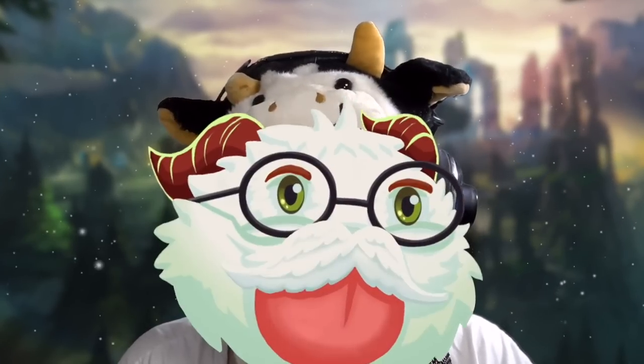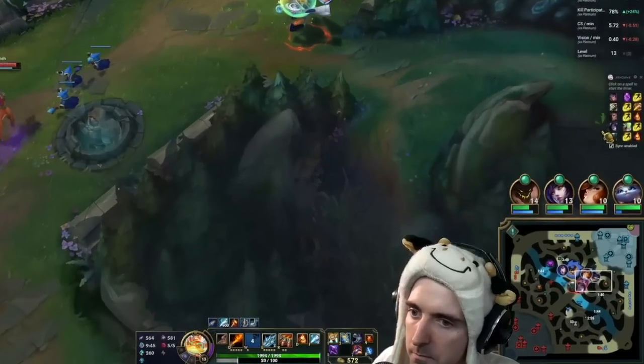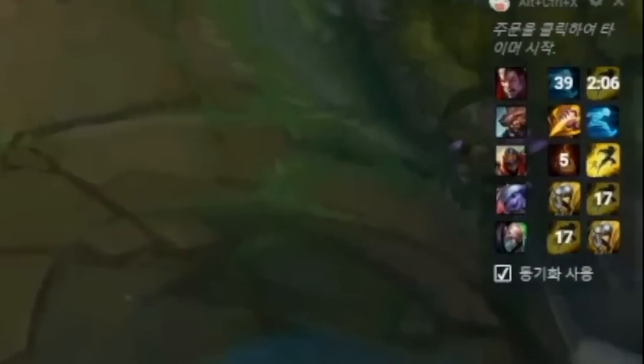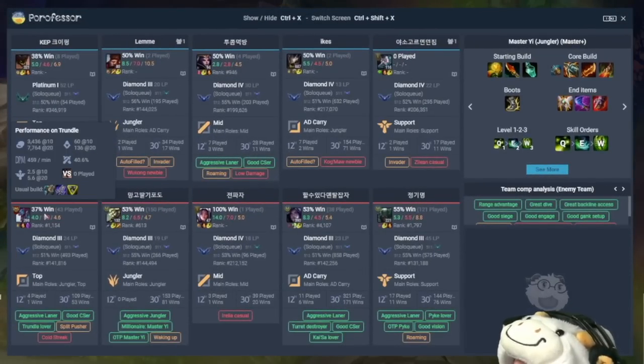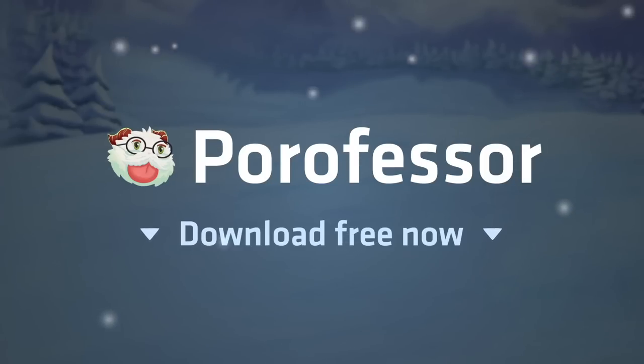A word from our sponsor, Porofessor. Do you feel like you're missing something in League of Legends? Porofessor will make you a better player. With jungle timers, you can easily know when your camps are going to be up, which lets you go on the opposite side of the map and still be there in time. You can know exactly when your enemy's flash is going to be up and react accordingly. With the team overview menu, you can easily see what your team is good at and how you should accommodate them, and also see what the enemy is good at and take advantage of their weaknesses. Porofessor is an app I use every single game — download for free using my link in the description below.